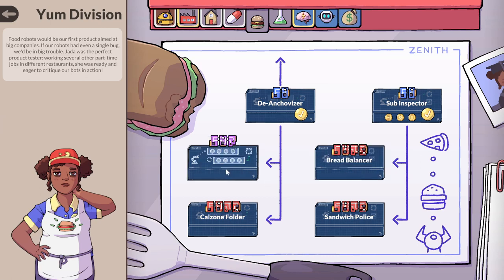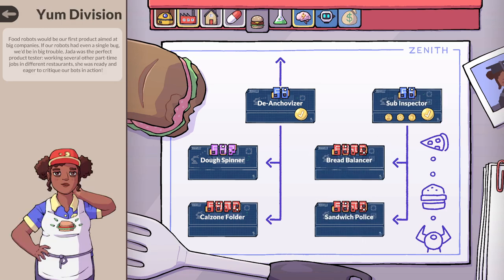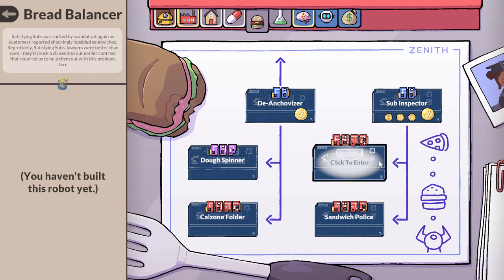You may recall when we did Yum Division that the top two of these were marked only three difficulty, which I guess is purple. Now Sandwich Police, I believe, is the one that used to be rated purple, three stars. I put some time into that on camera and then eventually gave up. And so I didn't even look at the one that was supposed to be a harder version of Sandwich Police, which was Bread Balancer.